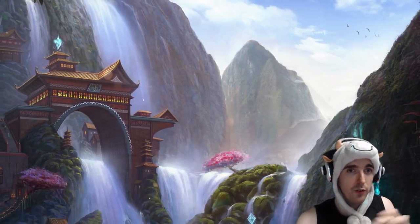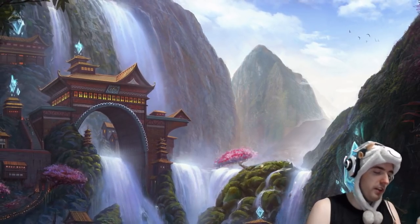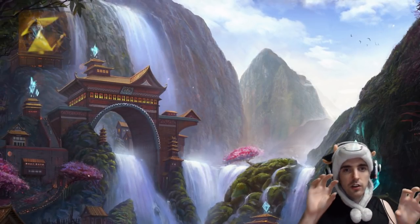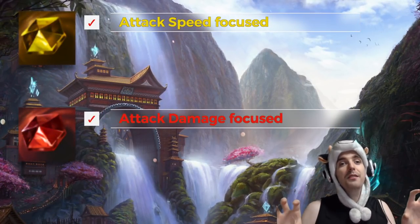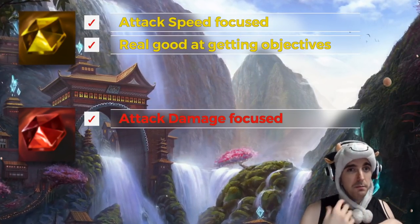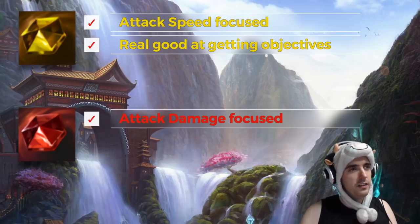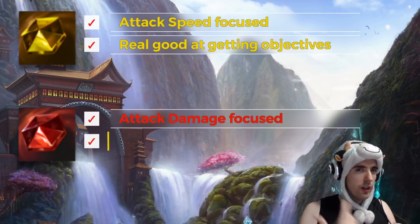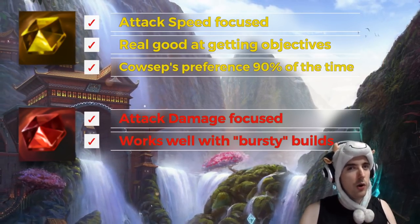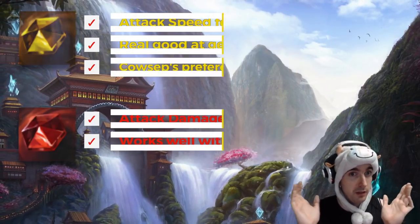Next, we'll talk about builds for Master Yi. Master Yi has a few different build paths. The main difference between Bloodraiser and Warrior is attack speed versus AD. Bloodraiser is great at getting objectives — if you find yourself in a game where you want to take objectives, Bloodraiser is the way to go. I also feel a bit slow when running Warrior. I typically want Warrior when going a more bursty build, like with Dark Harvest. Bloodraiser is the way to go in about 90% of situations, so if I had to choose a jungle item, I'd go Bloodraiser.